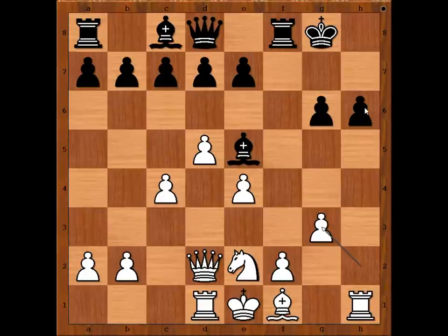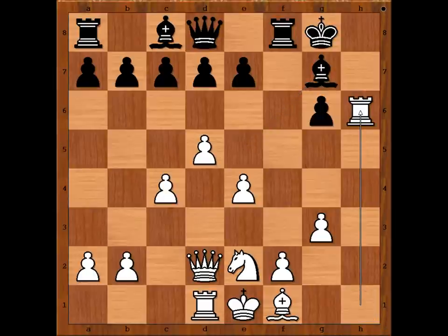White is threatening to win the pawn on h6, so Bishop to g7. White to move — what would you do in this position if you had the White pieces? Mark Temanow played Rook takes on h6 — an exchange sacrifice.